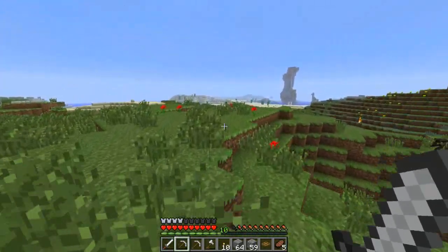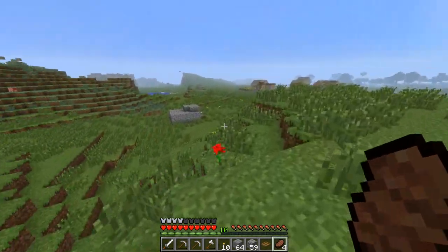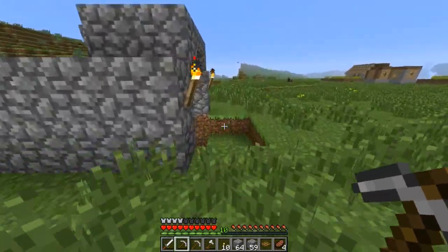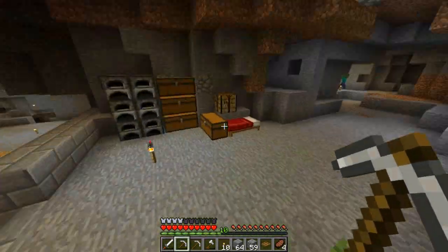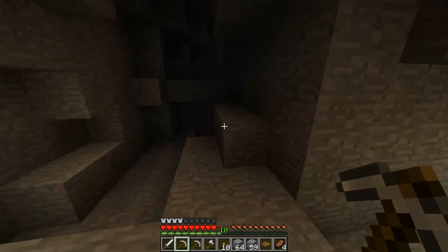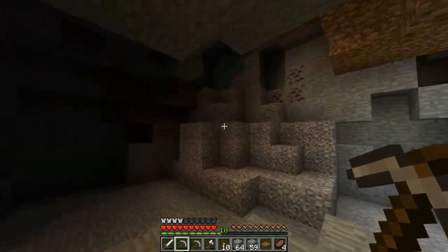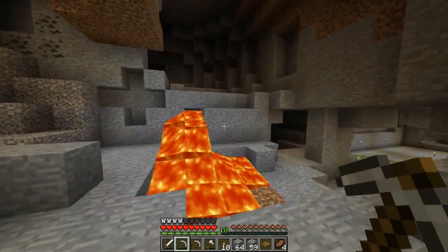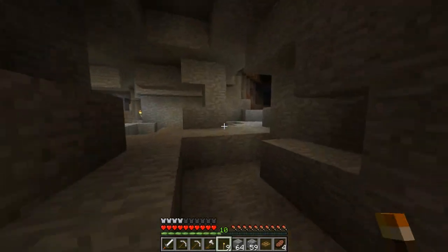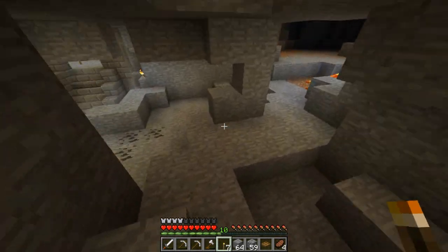Just up here we have this sand biome — actually I recognise it, we came from that biome. We can go and grab a bunch of sand and turn it into glass, which I'll do off camera. The reason I want to get that sand is so I can go and put some down into the ravine I mentioned — I wanted to cover the entire gap with glass and then build some cool things around it. I completely forget where the ravine is though. I'm going to light this place up a little bit as well in case we get any nasty spawns.